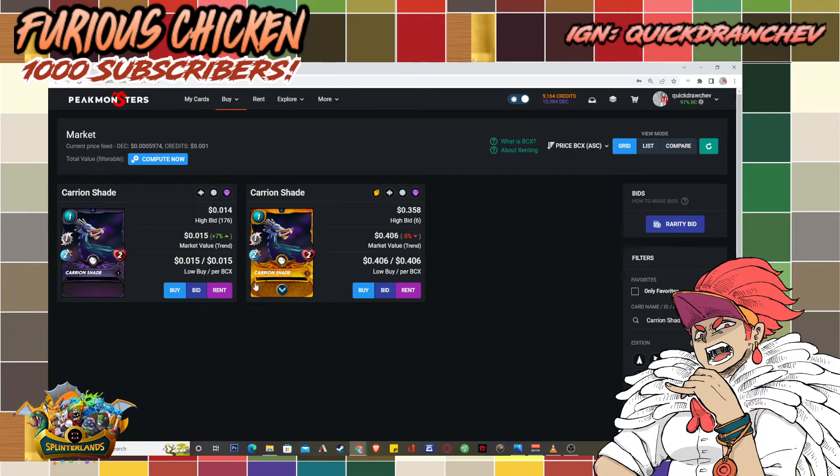You want to keep Carrion Shade alive as long as possible while your backline is killing opponents. At level three the regular foil costs about 21 cents versus about 40 cents for the gold foil — roughly a 20-cent difference, which isn't much for all those extra perks.